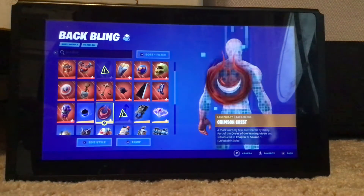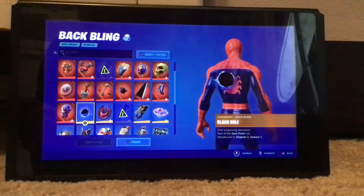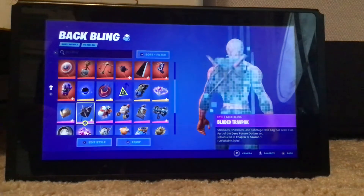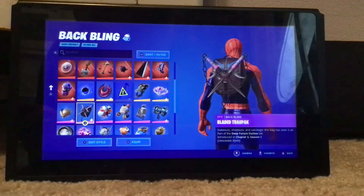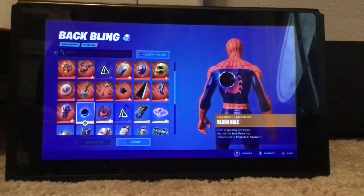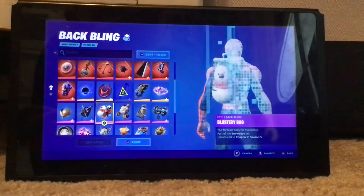Foundation's Mantle, Crimson Crest, Black Hole, Wolverine's Trophy, Ancestral Bloom, Bladed Trav Pack — wait, did I miss something? Nope, I didn't miss anything — and Blustery Bag.